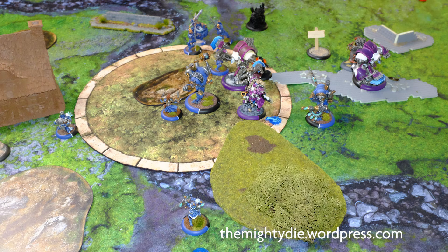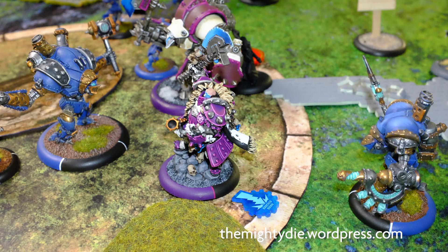Steve still had Maddox with 5 focus — she could have charged Butcher and probably had enough damage on her own. She's got Reach, so she could have gotten within range. But it was the Firefly's pointy stick that did it. The Firefly actually survived the game, which almost never happens. At that point Steve didn't really have any chance of winning on scenario, and if Butcher had survived another turn he definitely would have killed Maddox. So the assassination was all Steve could do, and he just had the stuff available to do it.